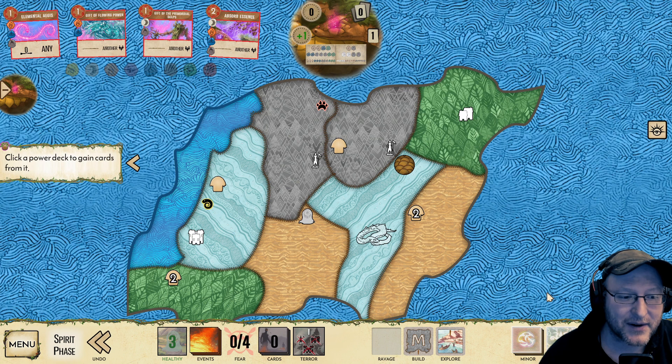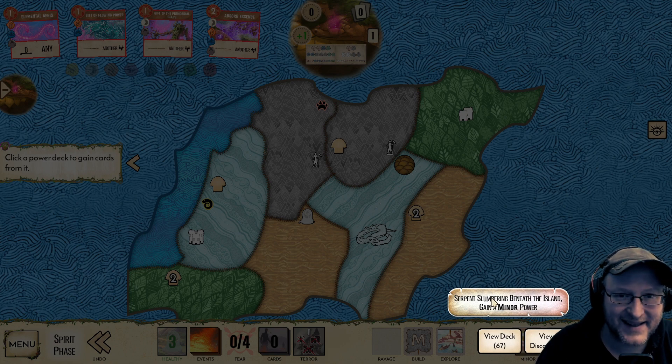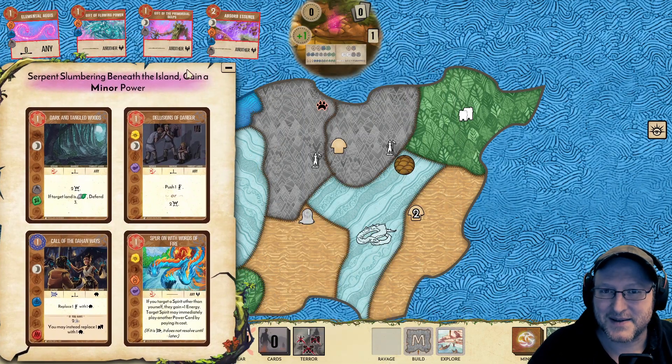There's only one town on the map we're worried about. These we're going to be able to defend next turn with Aegis. So I think we want to place a presence in here and destroy this town in the slow phase. That's the plan. This will gain us the power we need to play Absorb Essence. This is a complex spirit.